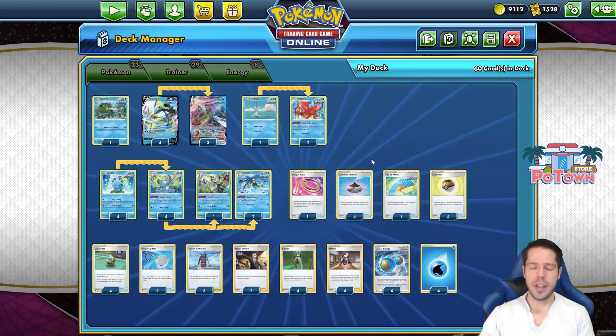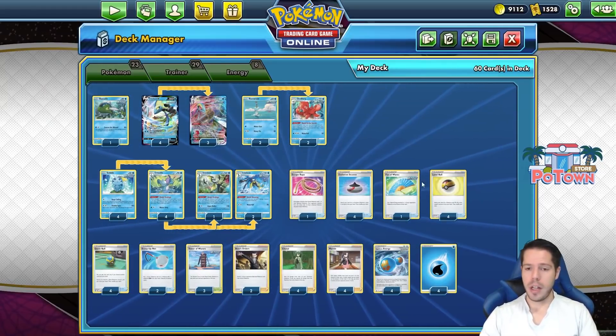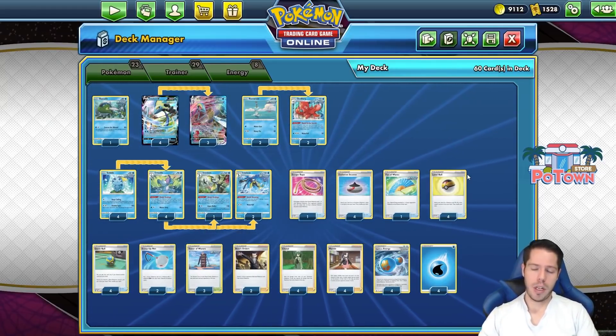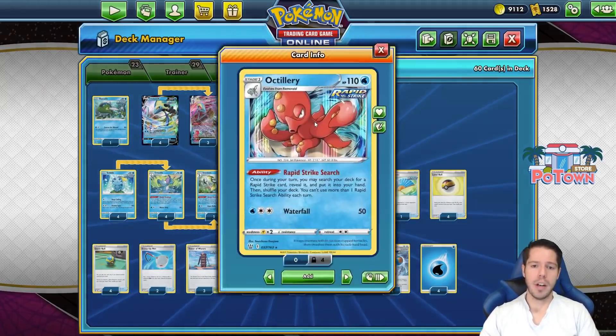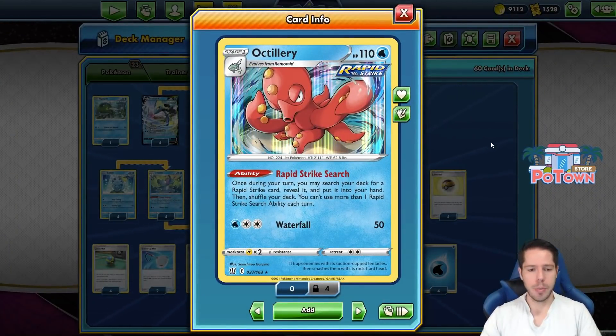For example, if we get a Marnie and lose Cheryl from our hand, we could evolve into a Drizzile with any of our Incense or Level Ball to search for the Cheryl. Then Octillery's Rapid Strike Search grabs the energy once again, and we should be good to go.